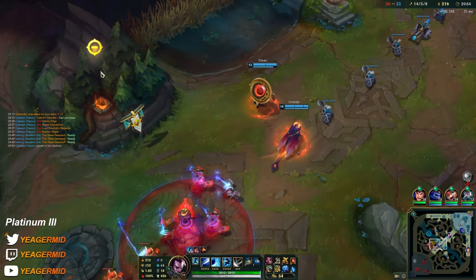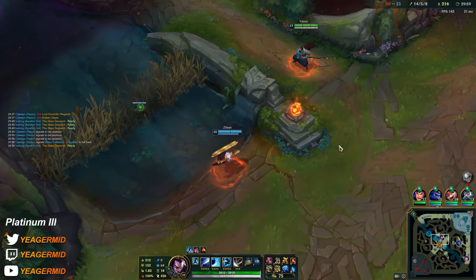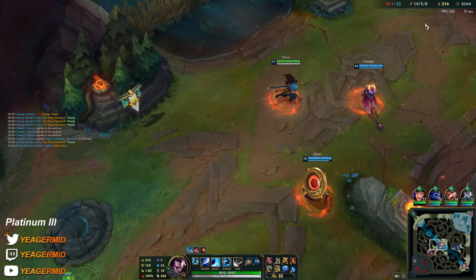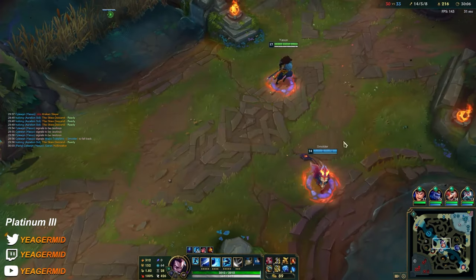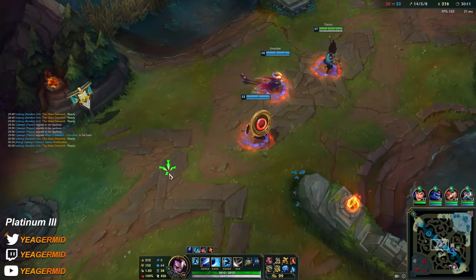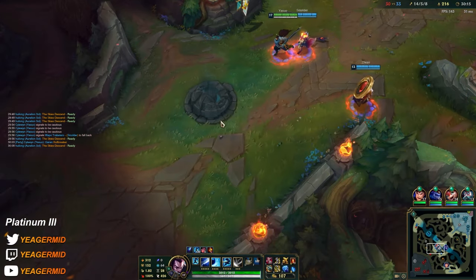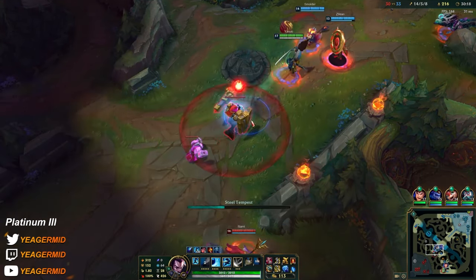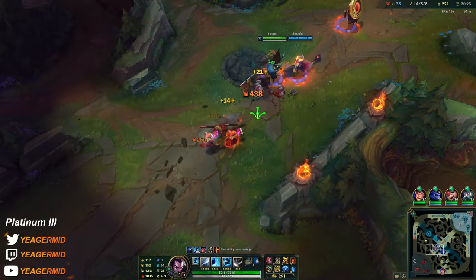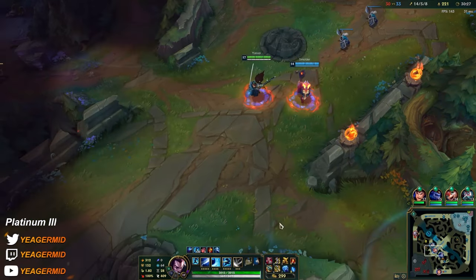They can just end mid if we die again. I cannot split push because I don't trust these guys — especially not these two. It's just going full AP without any support items, so that's also nice. No shield for the AD carry. I think we have to push now — please get a kill.